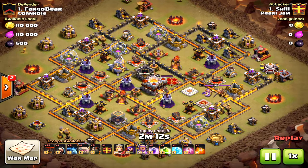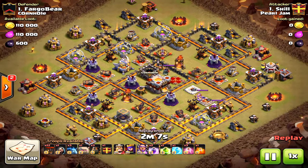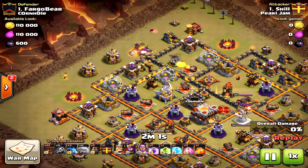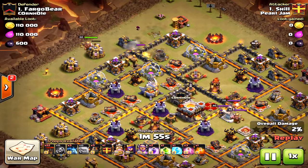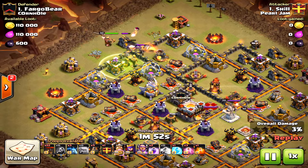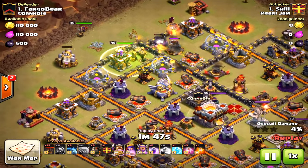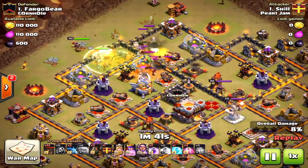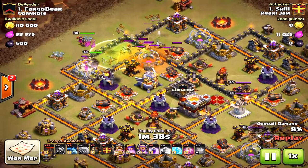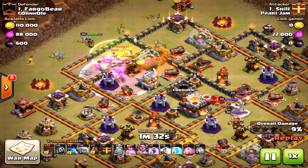We have another Town Hall 11 attack — a different type of base using LaLoon. This is very rare at Town Hall 11, you don't see it often. He's going to go LaLoon and the first portion of the attack he's trying to get down the eagle artillery — that's probably about all he'll be able to get. The only other way to get more would have been to bring bowlers, either in the clan castle or five bowlers with him, because the king, queen, and one golem is not going to be enough to take down that eagle artillery.